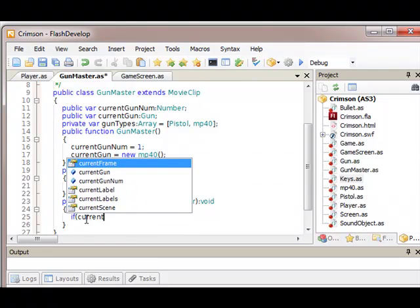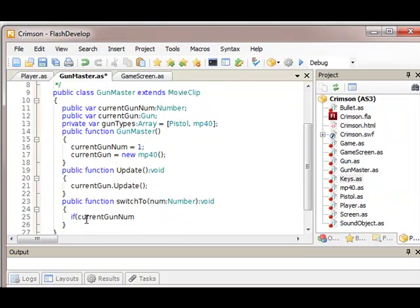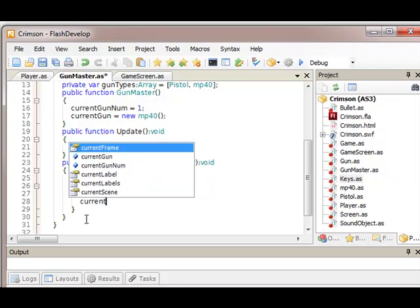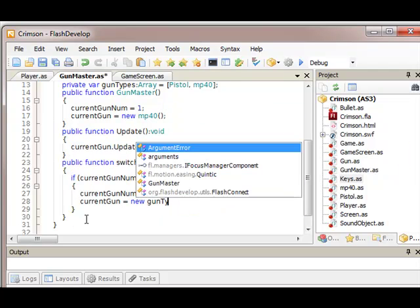So if it's a different gun than the one we're using, then we will switch to it, because I don't want to just waste processing power or whatever — save a millisecond from lag. I find it really hard to talk and code at the same time, it's just so distracting. Gun equals new gun types.